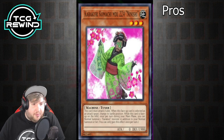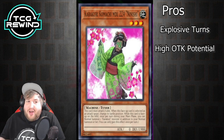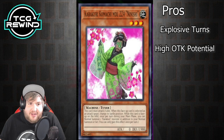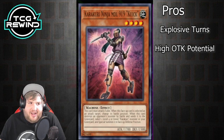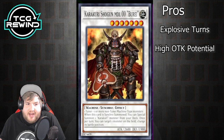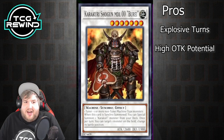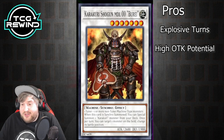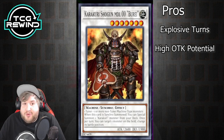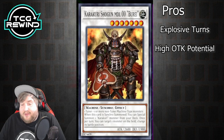The first pro is explosive turns and OTK potential. Because summoning a Kamoichi into any other level 4 Karakuri special summons you a level 7 and you can keep going — keep summoning Karakuris from deck — you make big synchros at 2800 and 2600 attack respectively. Those monsters can do a ton of damage in a single turn. With the right cards, you can combo off and blow your opponent out of nowhere.